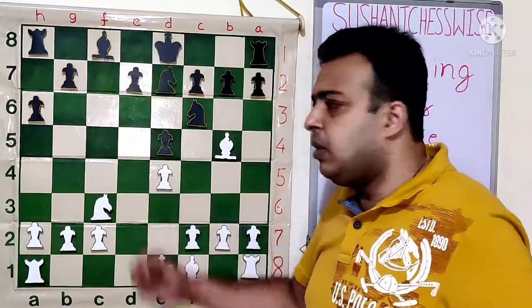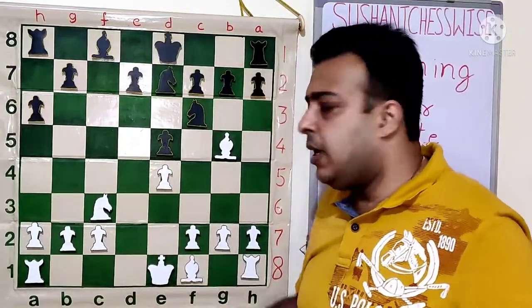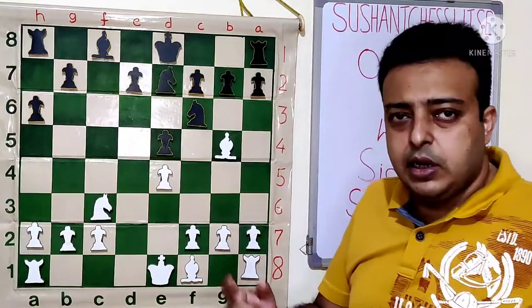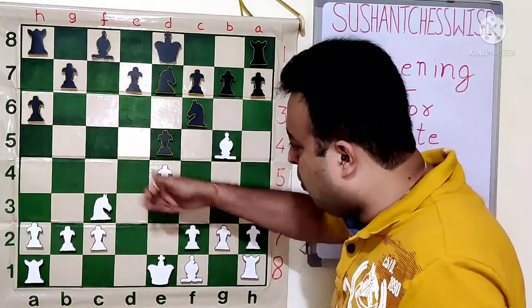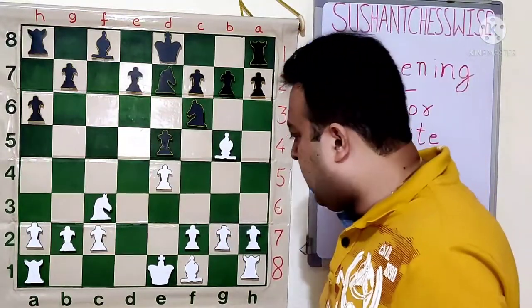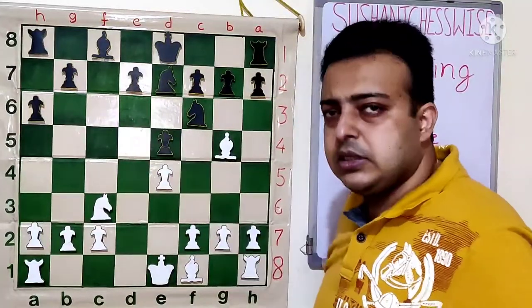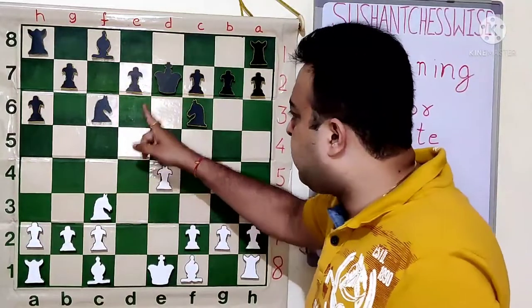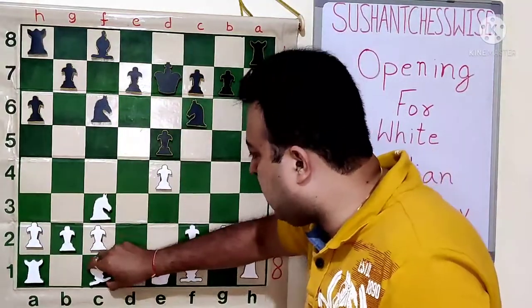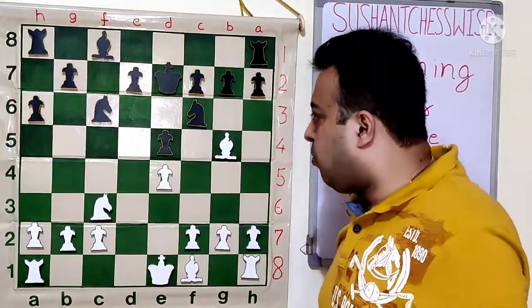The D5 square has become an outpost — an open file square supported by a pawn and a strong square where no enemy pawns can attack. White can take on B6, go Bc4, and place the knight on D5. After long castle, white will put immense pressure on the black D7 pawn. Similar play happens after Ke7: after Qxe7, Ke7, again Bc5, and the threat of Nd5 is even more powerful. So H6 allows Nd5 check and white will be in a winning position.